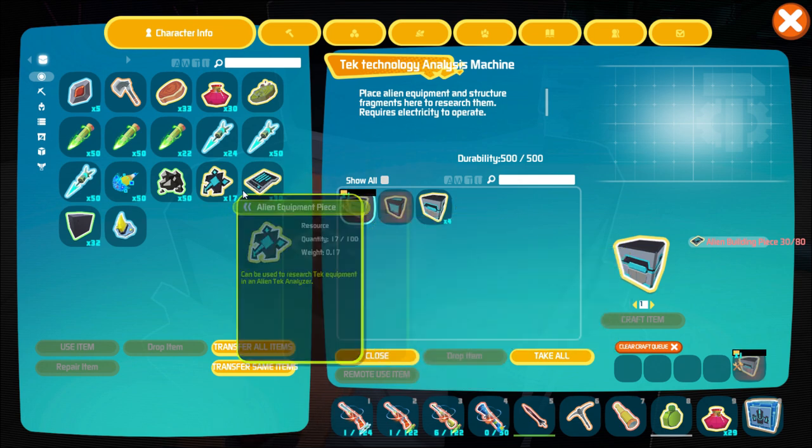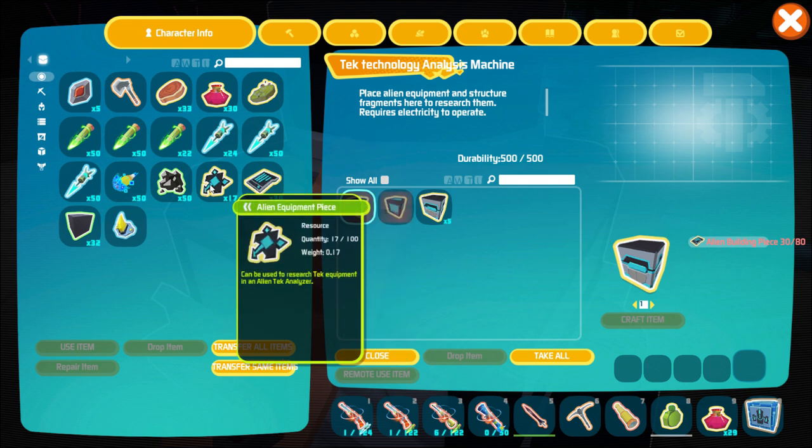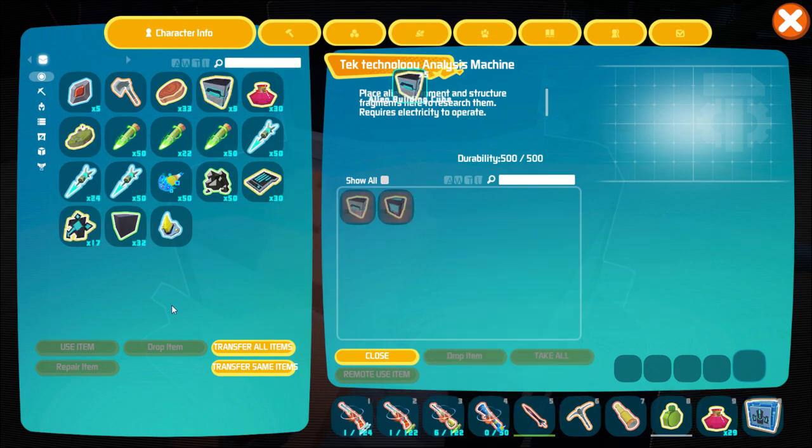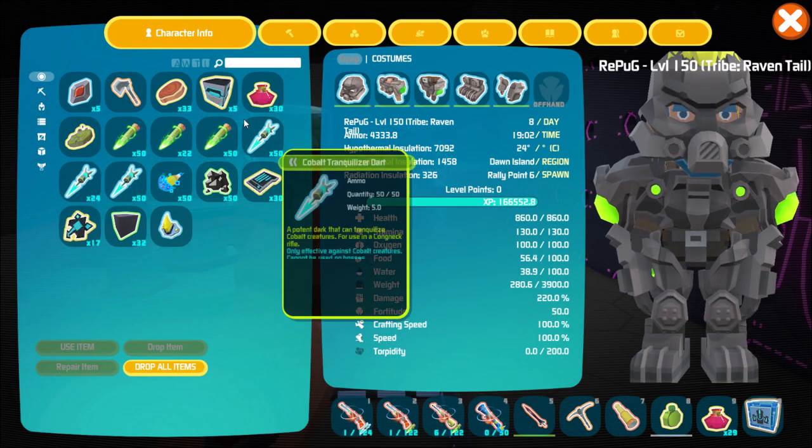The alien building pieces mainly fall off cobalt creatures, while the alien equipment pieces come from killing the actual aliens — at least that's where most of mine came from — on the void island, in the city, or from cobalt commanders. We'll talk about those guys in a second.